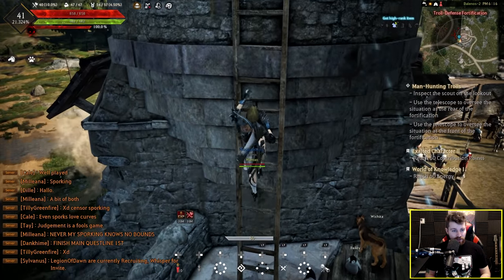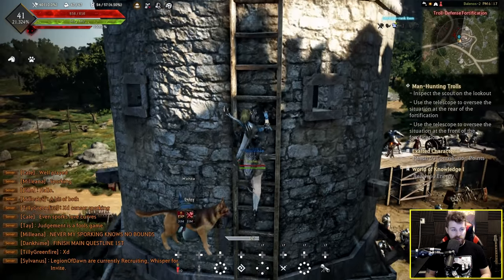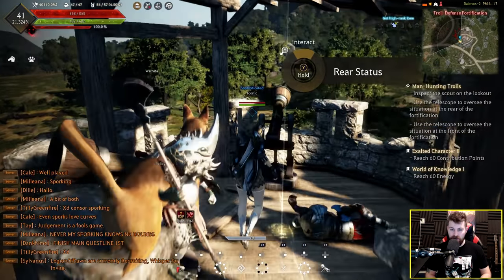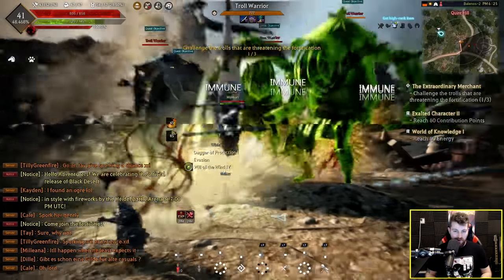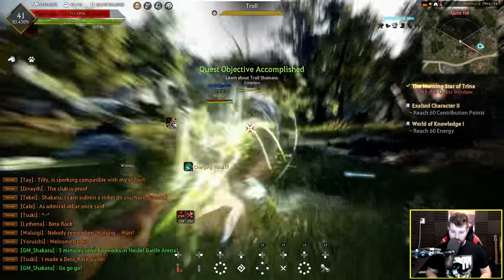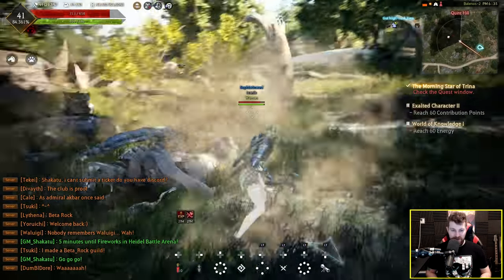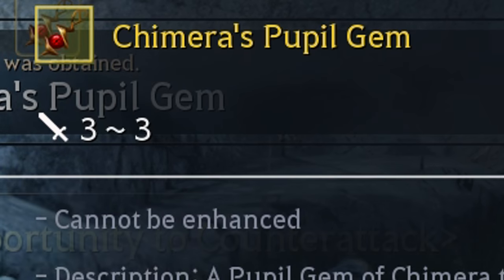That's level 41 as well now. Most of these quests are giving me 25 or 30% XP of a level — I almost feel as though this is just as fast as grinding, if not faster. It's kind of weird fighting the trolls — they look so big and powerful but they die quite easily. My ultimate does so much damage, it feels really impactful. Got a new earring — 3 AP, very nice.